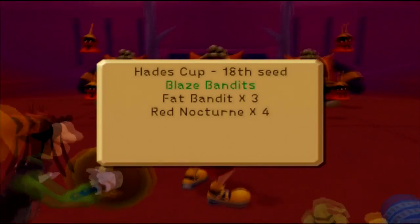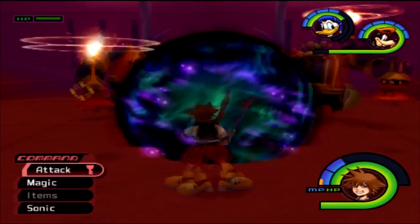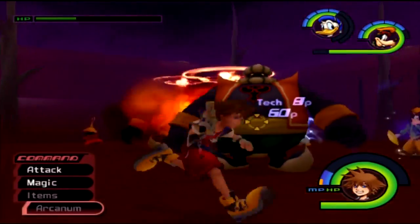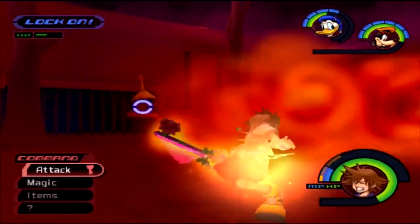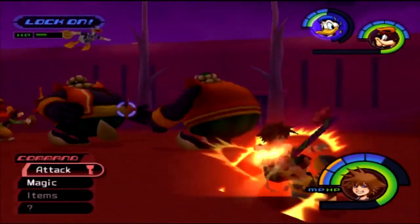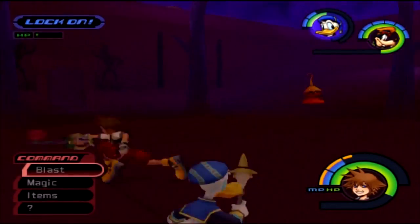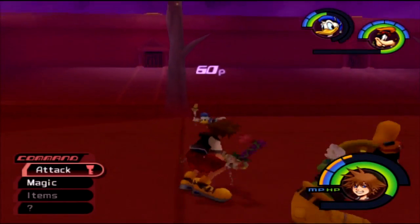Now we have three Fat Bandits and four Red Nocturnes. Same strategy as before: Gravity is your best bet, though it won't work on all of them at once. I'm just going to use Sonic Blade — like this and that. Take this, you deceptive piece of crap.